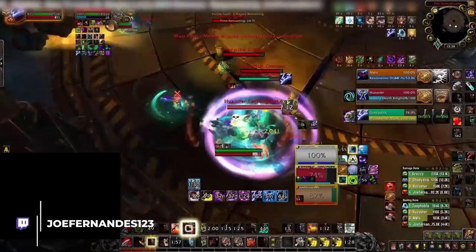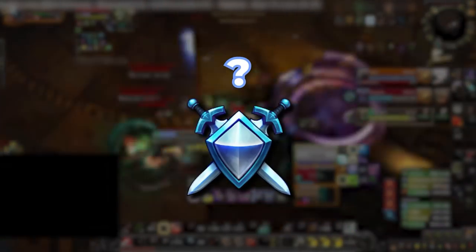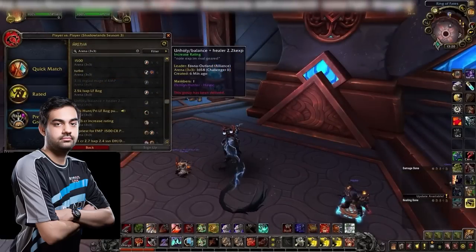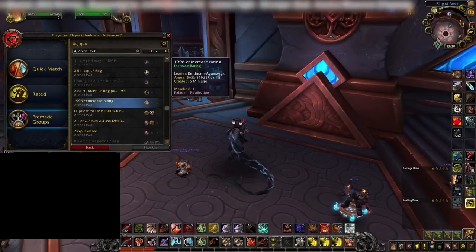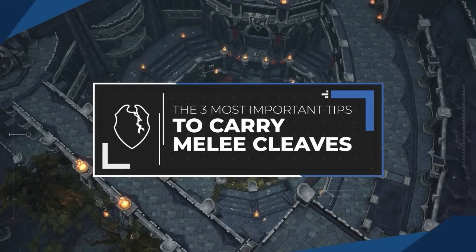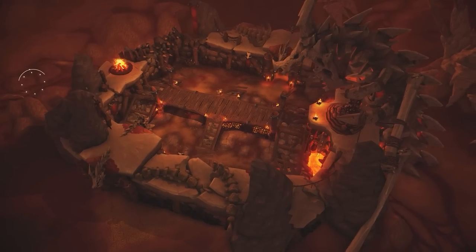We all know that melee cleaves love to smorg, but why is it that some players are stuck at rival while others are able to get to rank 1, despite having the same aggressive mentality? We sent Joe Fernandez into LFG to figure out why, and to see if he can play like a pro while teaming up with random rival-rated players. Today we're going to share what he learned, as we show you the top 3 things you should be doing to carry your team just like a pro.